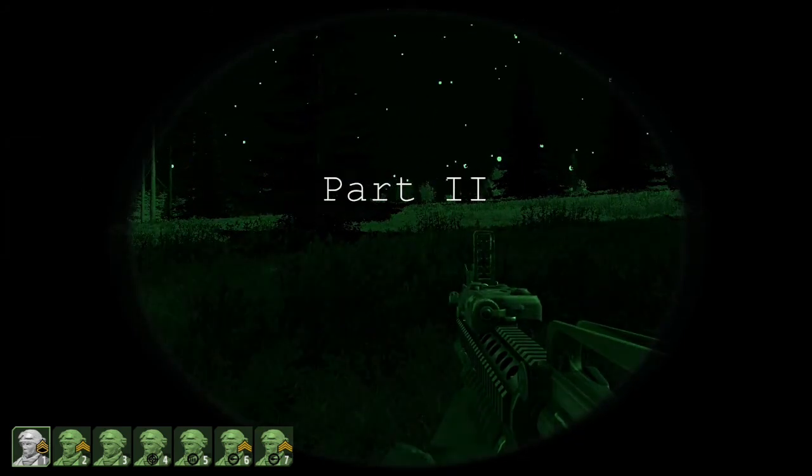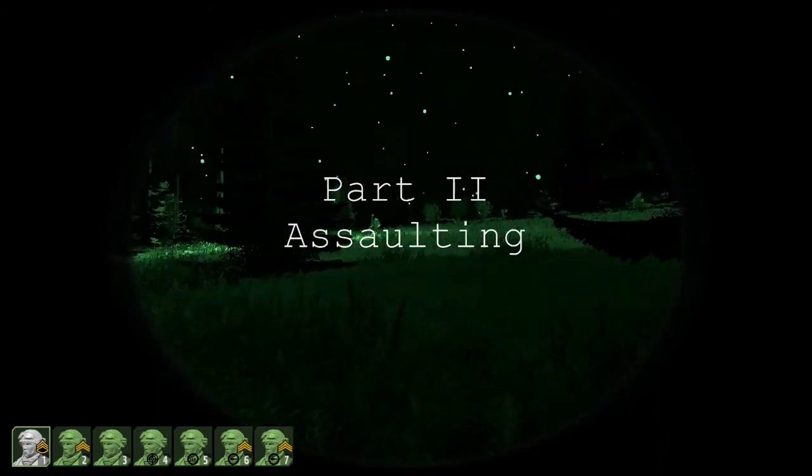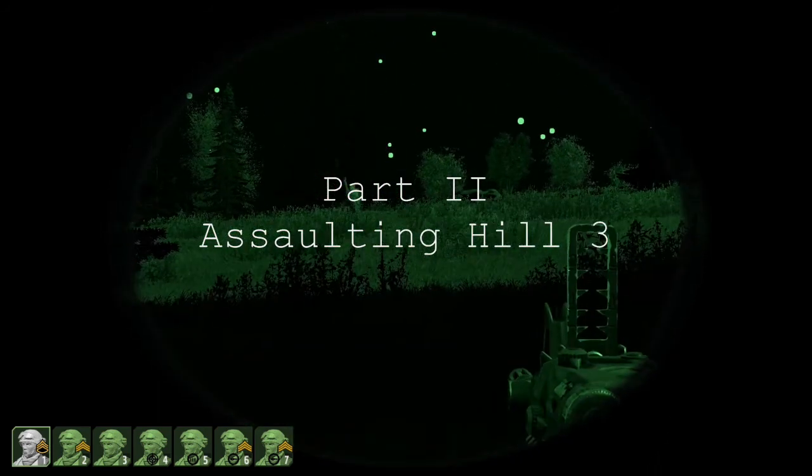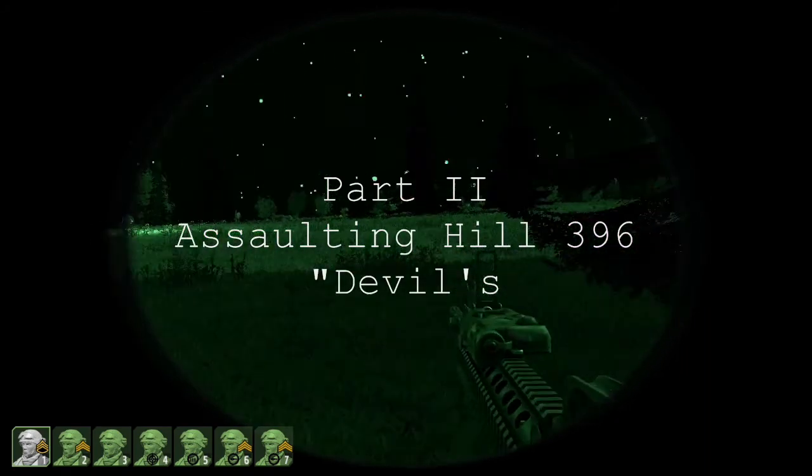Alright guys, let's do it. It's Gamma 2 to Gamma 1, we've taken fire from the left flank. Barrier 2-0. Copy that. Call in Gator if you need him.